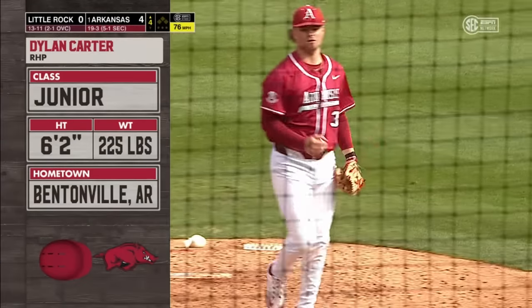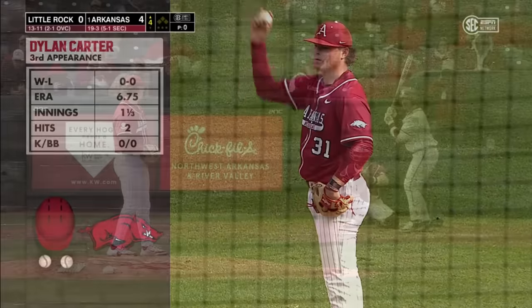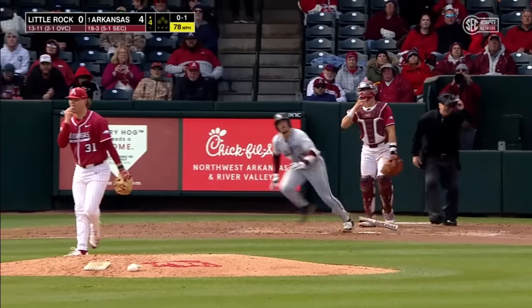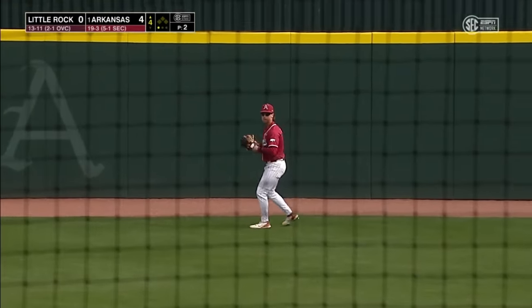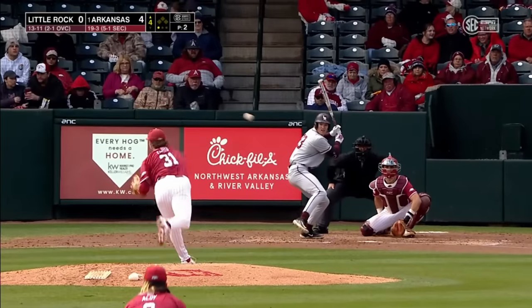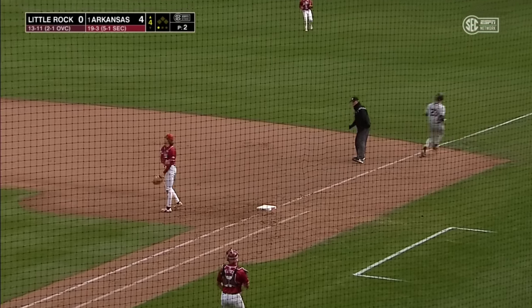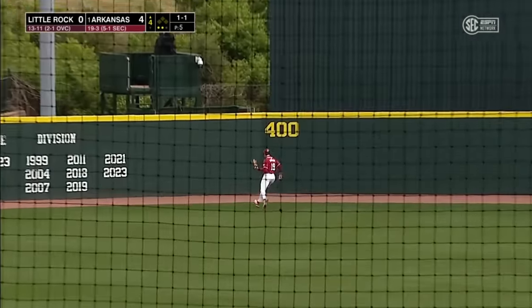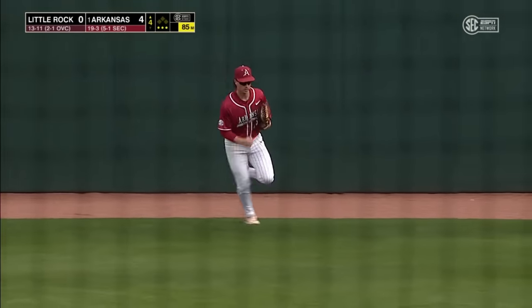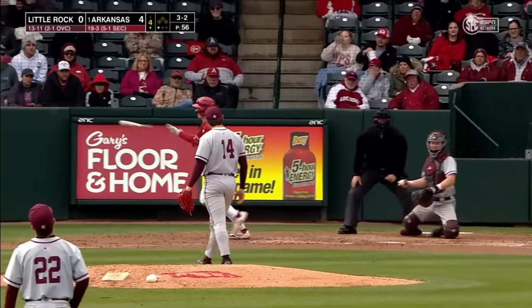Dylan Carter comes on — the junior from Bentonville came back from a torn UCL in about ten months, really healthy. I think it was May when he was injured. Bamba lifts one to center — Edmondson backpedals and makes the catch for the first out. Pechtoll with a chopper to third, right to Holt, and the throw to first retires the three-hole hitter for the Trojans. That ball's hit well to center field — Edmondson will track it down. Carter gets a perfect inning.